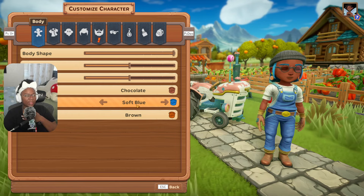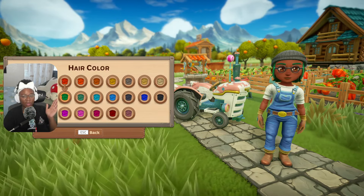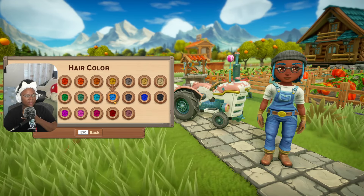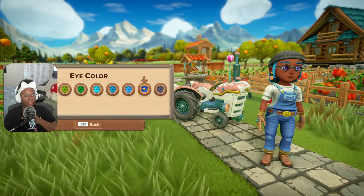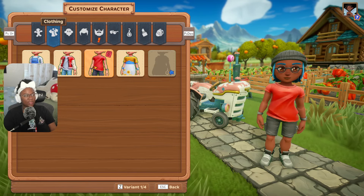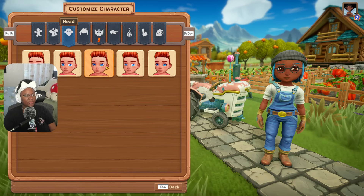You can also change your hair color — there are a lot of options — and then eye color, same thing. I really think they did a great job with the colors, they're very nice. Then of course you can change your outfits; you unlock new things as you play the game, so some might not be unlocked for you yet.